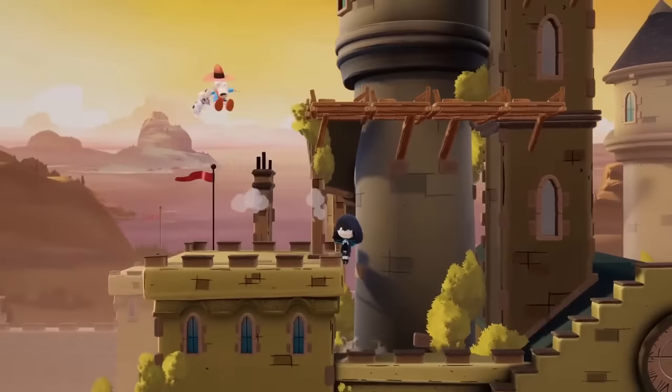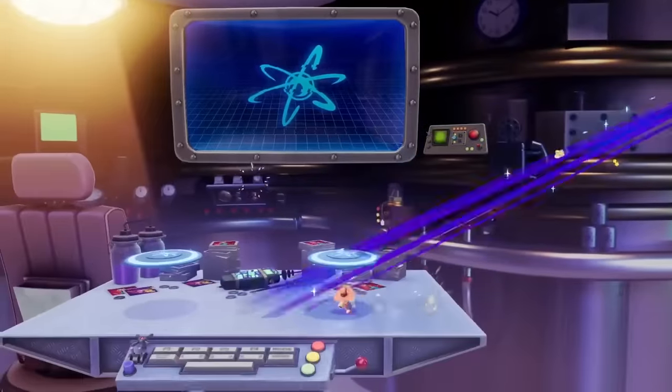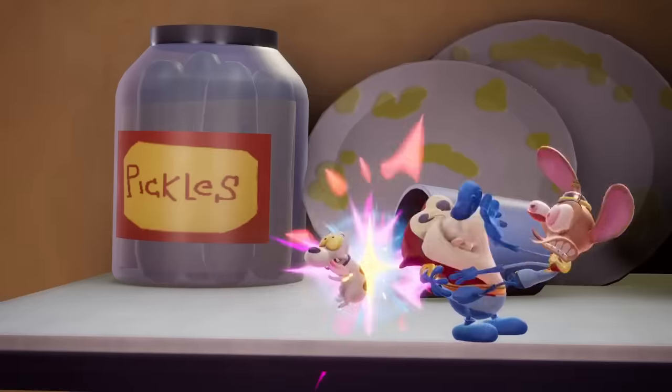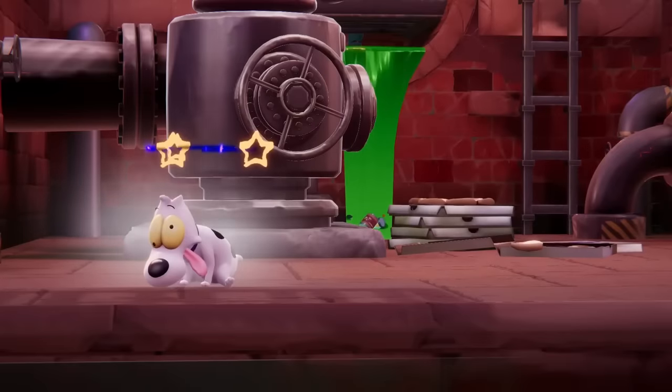Spunky won't lunge after opponents if he's in the air, but he can be picked up and thrown to hit them. With all the help that Spunky provides, be sure to take good care of him. If he gets hit or thrown by an opponent, he'll get a bit dizzy before eventually returning to Rocco.